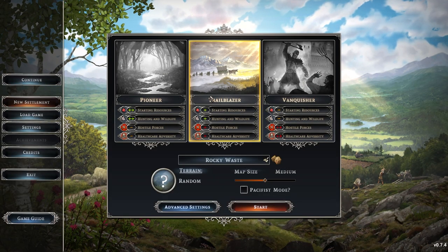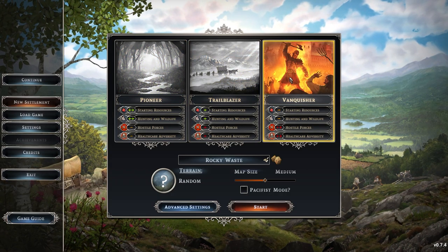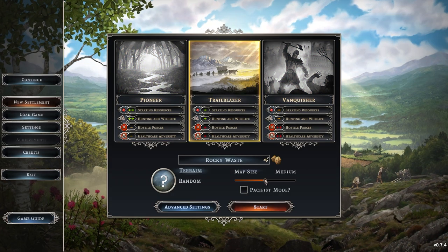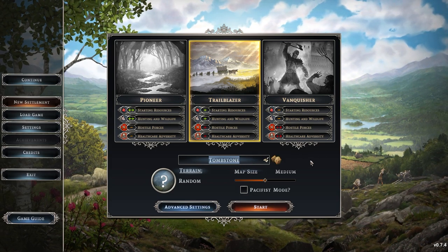When starting a new game, you have the choice of many different settings. Essentially, Settler is easy, Trailblazer is medium, and Vanquisher is hard difficulty. You can also choose the map size and the name of your town, which you can randomise or type in yourself.